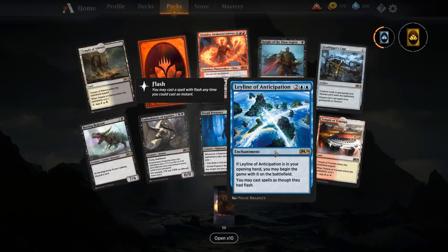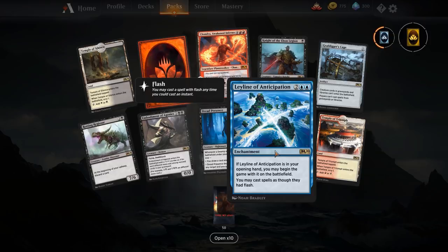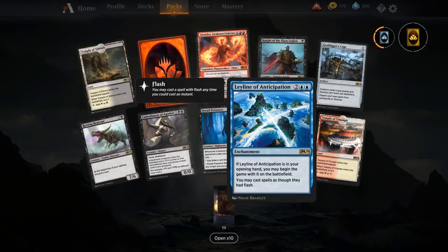Leyline of Anticipation — the blue leyline. This one gives all your spells flash. It's going to be pretty sweet as a combo card — you get to use the finales at instant speed, similar to using Expansion/Explosion. It's also probably going to see play if you're running a Wilderness Reclamation deck, so you can take advantage of all that untapping on your end step to get some extra value. Playing sorceries at instant speed — even creatures with flash — is very nice.